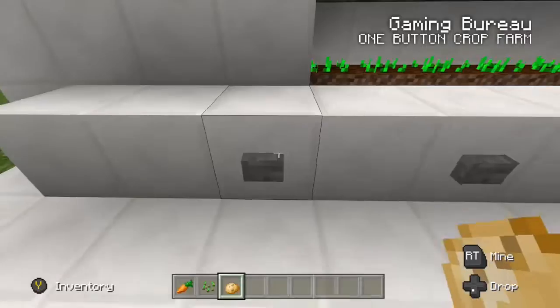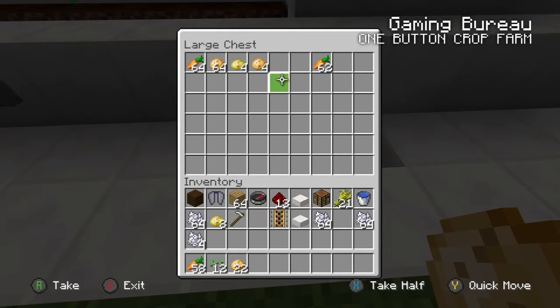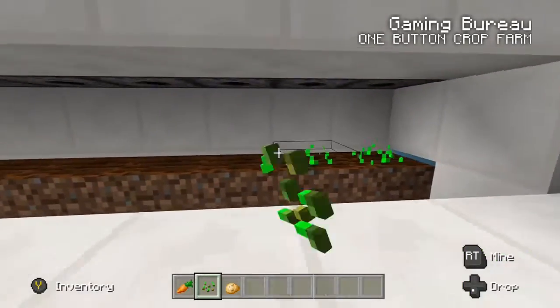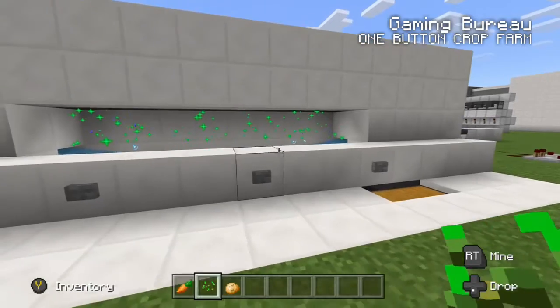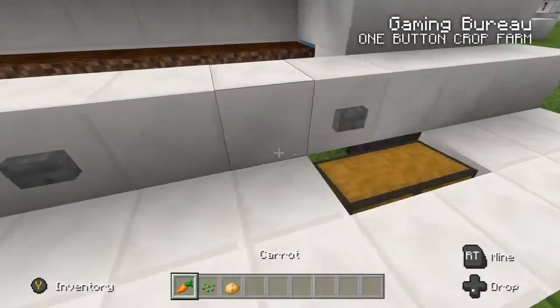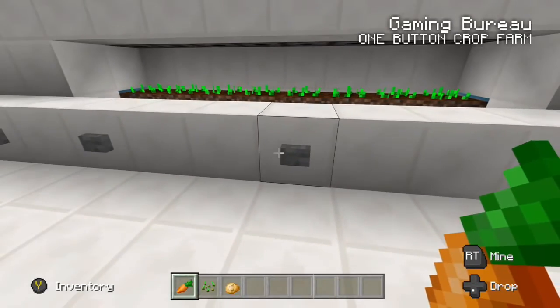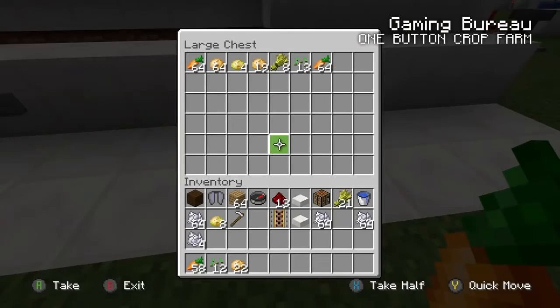You can see we can plant eight potatoes really fast, press any of these buttons, and boom — potatoes grow and come into our chest. This is going to work for all of our standard dirt-planted crops. We can try some wheat seeds, give a button a press — it doesn't matter which button, the multiple buttons are just for the player's convenience. We got our seeds and eight grown wheat. Let's give carrots a shot — any one of these buttons will work fine, and no bone meal is wasted because as soon as the crops are fully grown they are harvested.